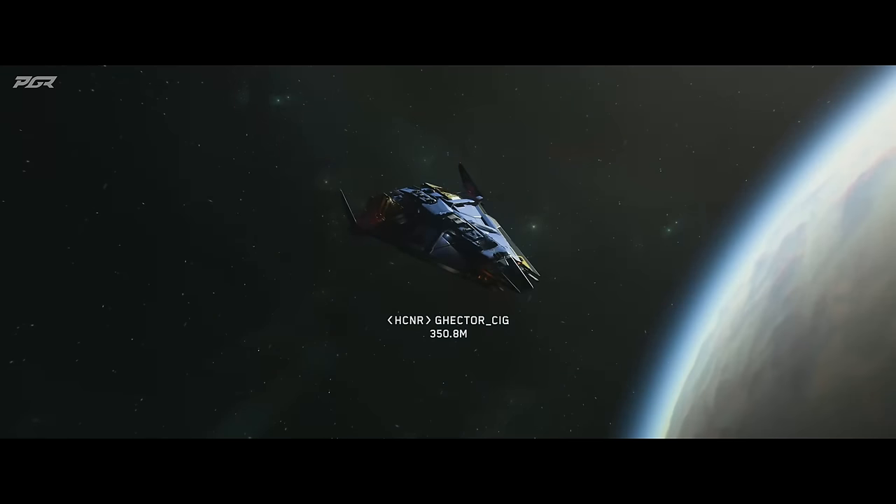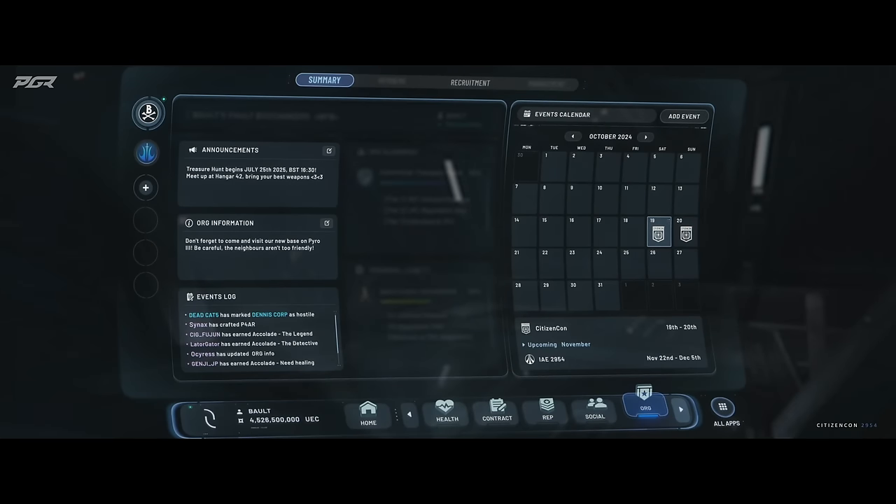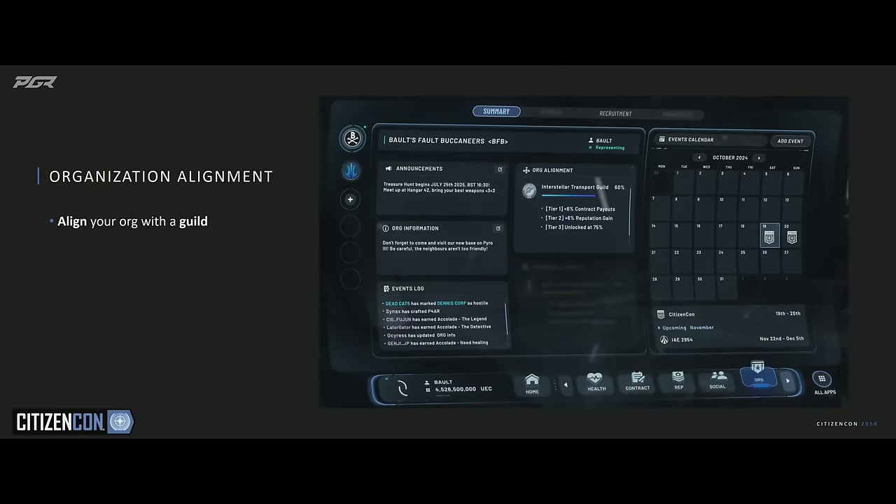There are also perks associated with representing a certain organization, as well as benefits. They have event logs to show things happening in relation to the org, including your relation to other orgs — whether you're flagging one as hostile, friendly, or an ally. In addition, there are ranks, permissions you can grant, and alliances and rivalries between organizations. So number five is org tools.